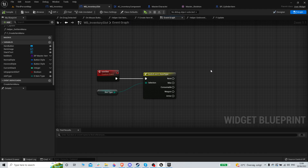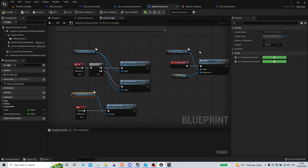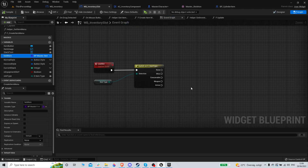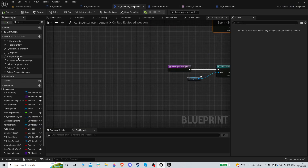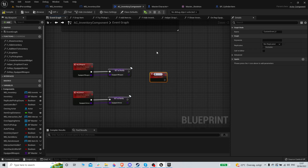The weapon case is going to equip the weapon, and this is where it starts getting a little complicated with components because it depends on a bunch of different things. Actually we can just keep it simple — we'll use a 'set weapon' custom event and call it 'equip weapon'.